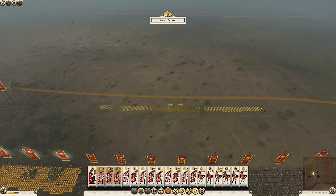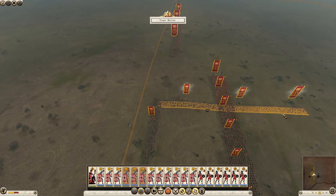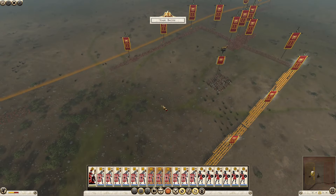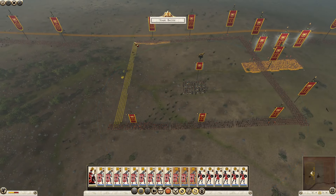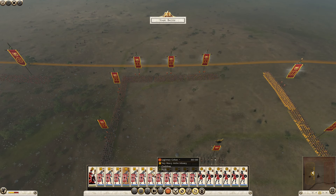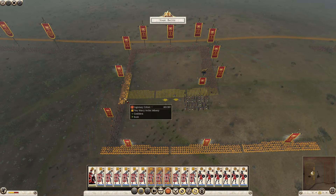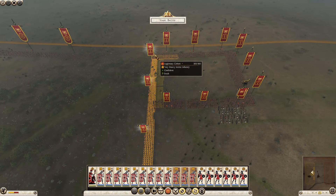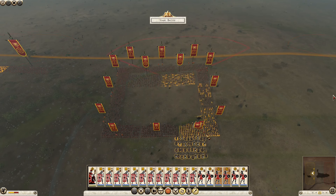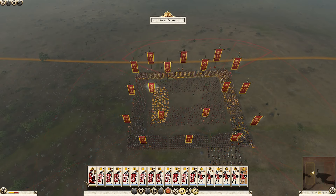Right, okay — if you had a difficult battle in Rome 1 you'd just create a big square. Let's try that. One, two, three. Let's go like so. I think I might have made this square a bit too big — I can make it a lot shorter actually. You want to get the ranks deep. Let's go like that. I know this is absolute cheese central, but I'm going to be really honest with you — that is 100% not beneath me. Let's get Velites pointing in every direction and we'll put our general in the middle.